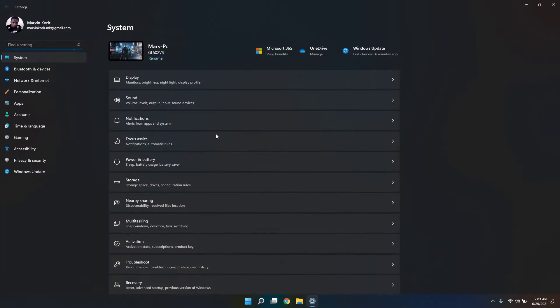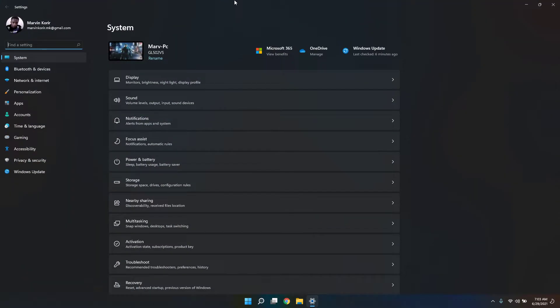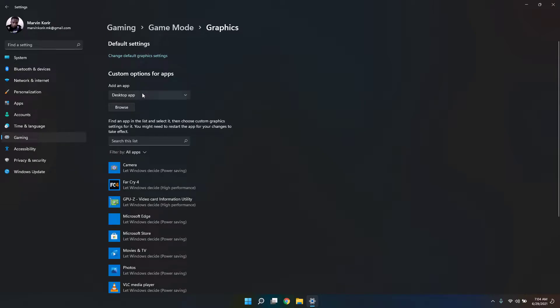Let's go to Settings. Remember when I told you the Settings menu is so different from the leaked version? First of all I'm going to Gaming because they implemented the DirectStorage feature, which I was waiting for. Looks clean, it's good. Let's optimize for gaming.